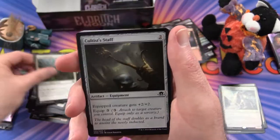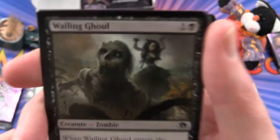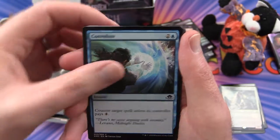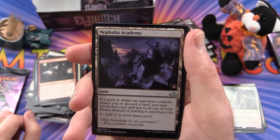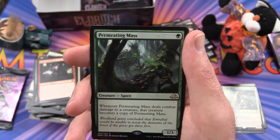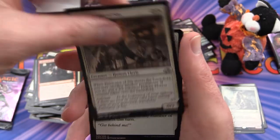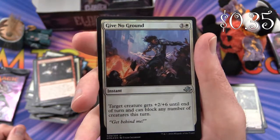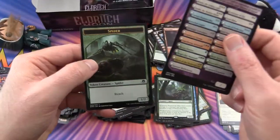Sigardian Priest, Cultist Staff, Galvanic Bombardment, Bloodbriar, Wailing Ghoul. Happy Halloween everybody! Convolute, Guardian of Pilgrims, Falkenrath Reaver. Nephalia Academy is the uncommon. Mercurial Geists, Insatiable Gorgers, and Permeating Mass is the rare. Flip card: Extricator of Sin flips into an Extricator of Flesh. And a foil Give No Ground — looks like Gideon's in trouble there. And a Spider token.